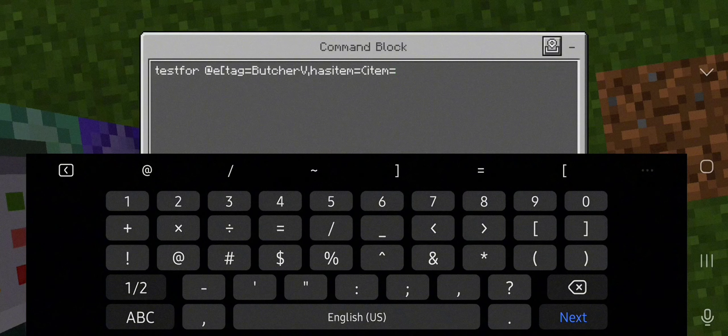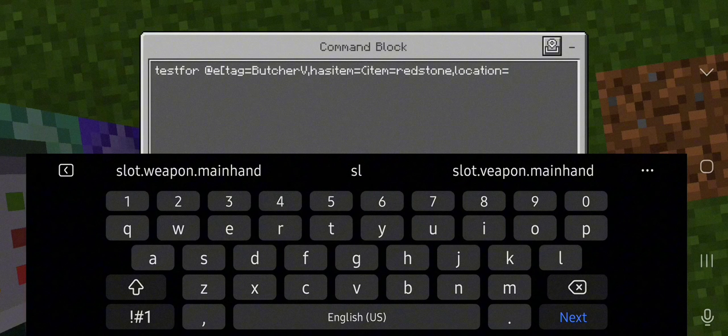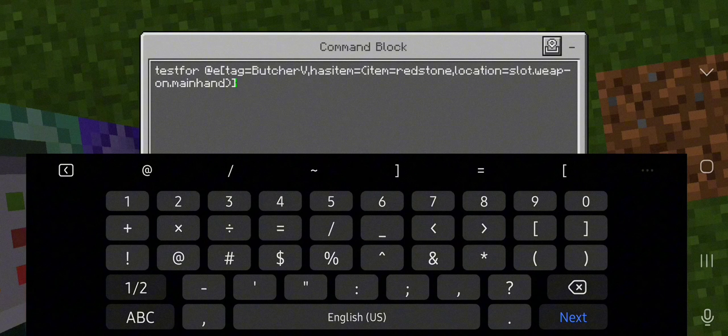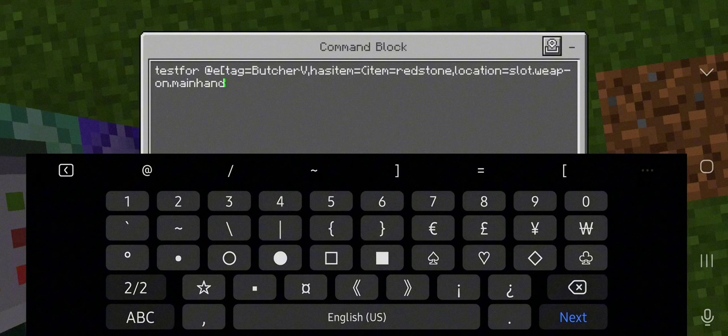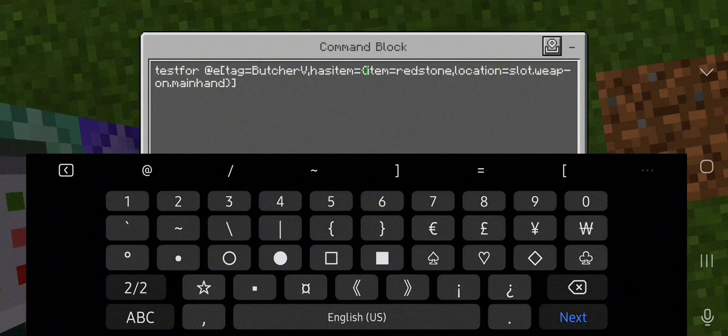We're going to use any kind of item — you can use a sword or anything. Let's put redstone since the laser eyes are red, and redstone has red in it. The location is slot weapon main hand. Put the brackets — two brackets, parenthesis, and a bracket. There we go. Don't forget to tag yourself into butcher V for all these command blocks to work.